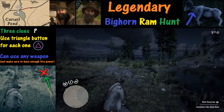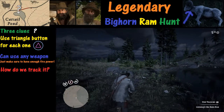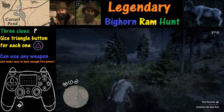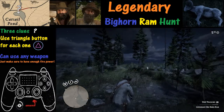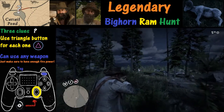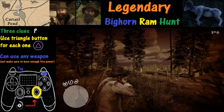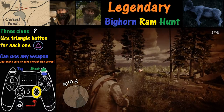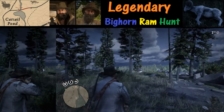Now it's just a question of finding where that ram is. Once we find the ram we're going to activate Deadeye by pushing in R3 — and there it is! Push in R3, then tag it multiple times with R1, and then shoot with R2. There we go, looks like we got it.